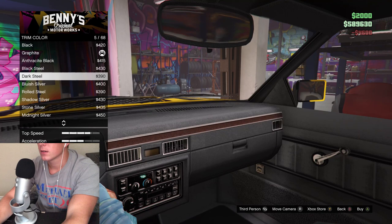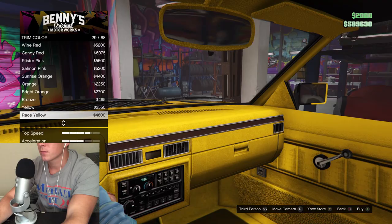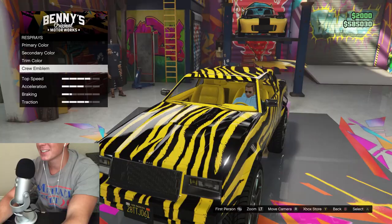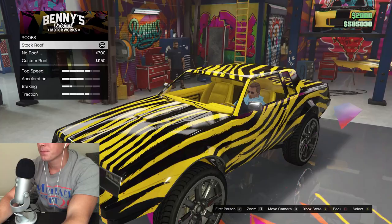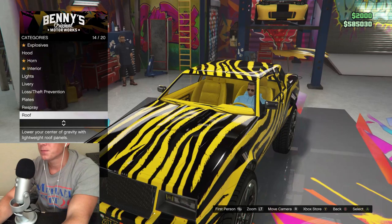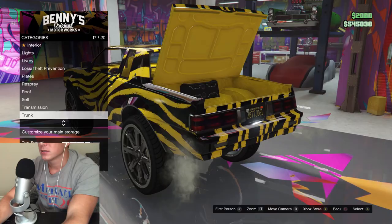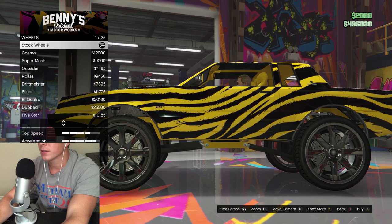Trim color. That red really pops. And so does that yellow. Wow, this is gonna look insane — that is so much yellow, it is ridiculous. I don't know — I think I might just go with the regular roof on this one. I think I like that the most. We'll go ahead and upgrade that. Trunk — unless it actually does something, we're gonna pass on that.